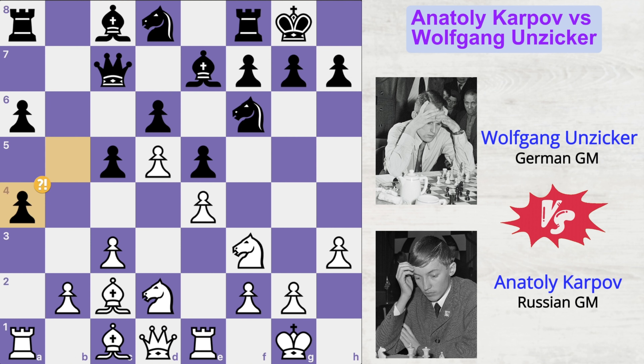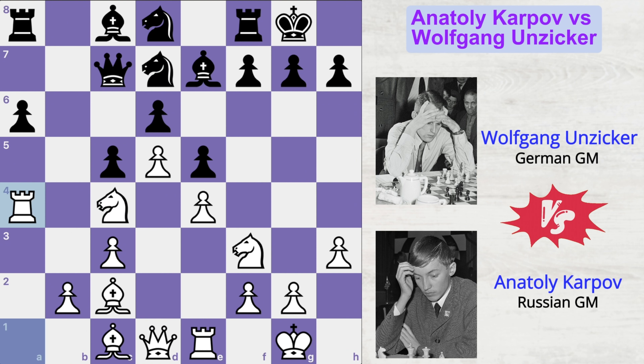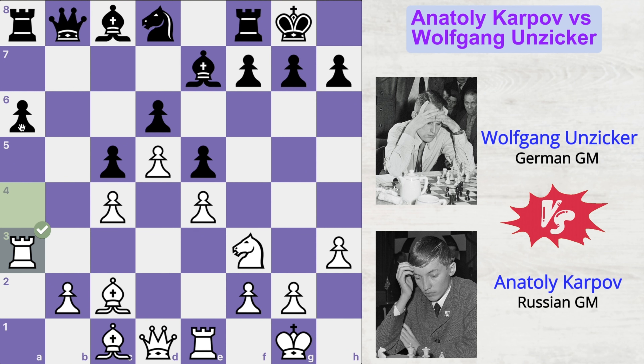Pawn takes pawn would be a mistake because that will simply give an advantageous position to Karpov — with this semi-open file for his rook, a good place for the bishop to control this diagonal. This bishop can jump on this square and control both of these diagonals. Overall, white's pieces would be in a very good position and black's pieces already look crumpled up.